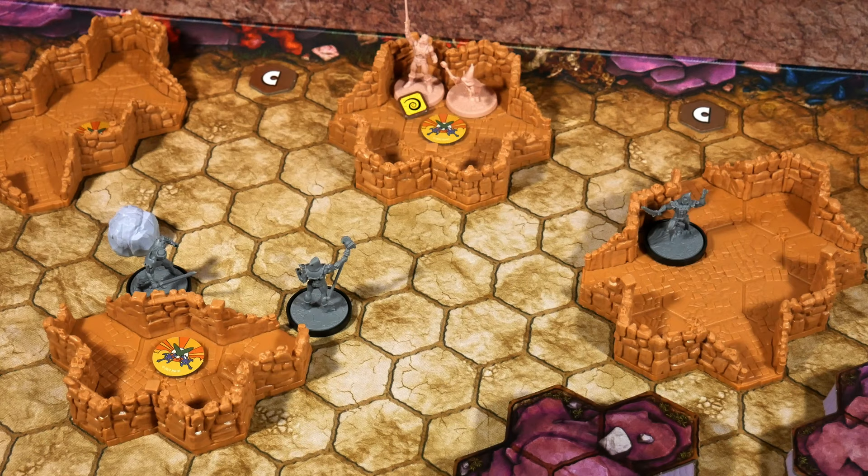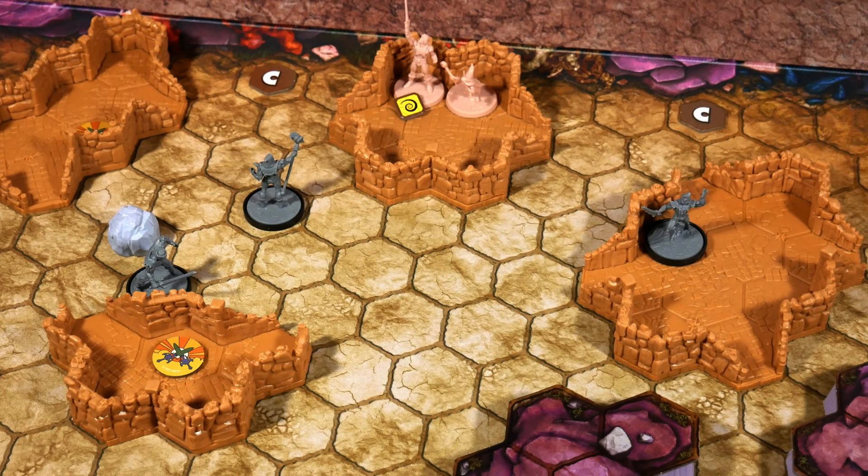He-Man activates next, gaining two power. He'll interact with the token as his first action — and we didn't find the NPC here, but we got another scenario token. We have two of four, so the NPC is either in one of the two remaining runes. It's worth mentioning that AI characters, just like hero characters, can absolutely spend power to get rid of nasty conditions like daze. The only individuals that cannot get rid of daze are minions, because they never gain power — so use that to your advantage.